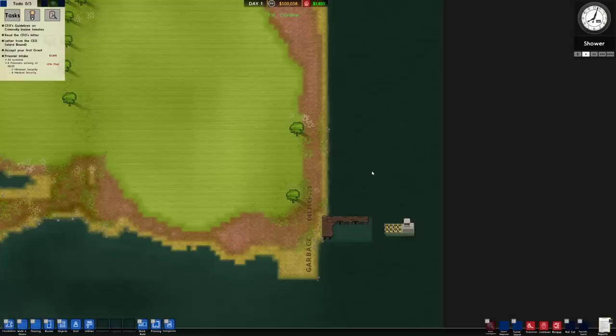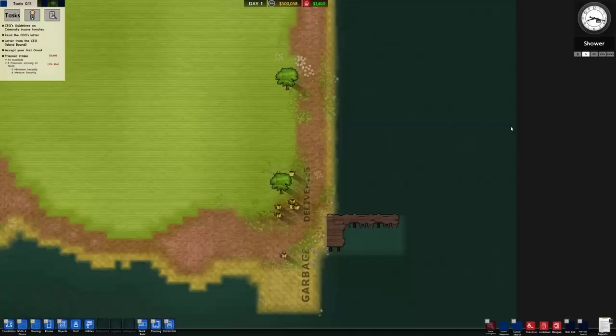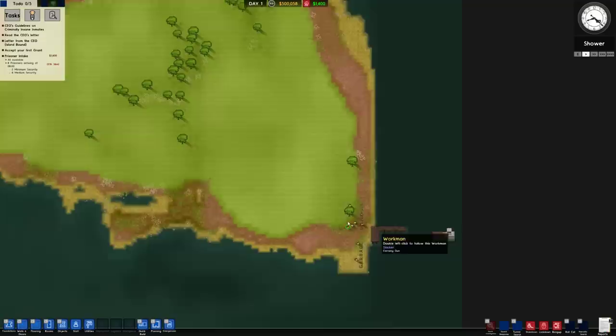Welcome to what's going to be Hell Island. I don't think I've ever actually played with one of the island maps, but already it kind of looks like Australia. Epic Australian prison meme. I did go ahead and give us a whole bunch of money and a whole bunch of tech which we've already researched, to make the starting bit of this prison a bit more interesting.